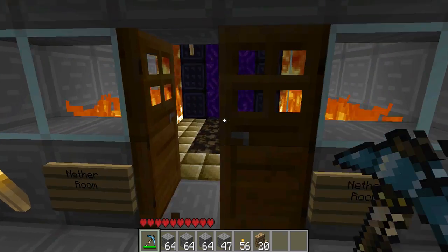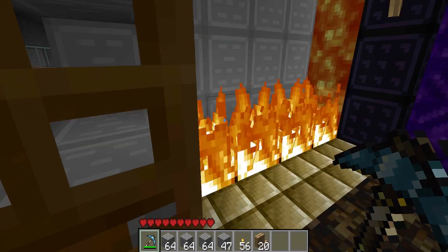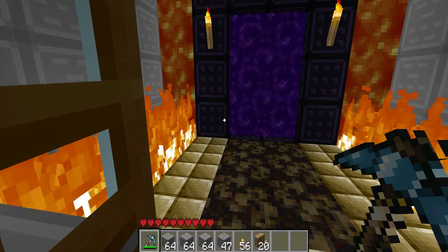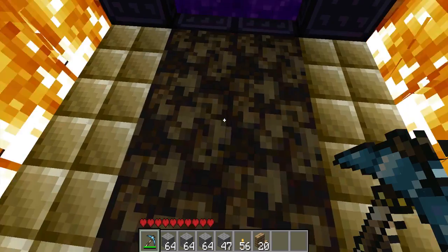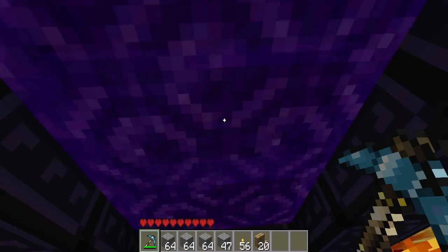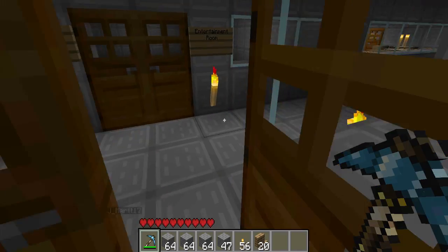And we also built this nether room, which has got all nether things — light stone, which we got from the nether episode. And there's nether rack and lava and slow sand, which I hate. And here's a portal. It doesn't work on multiplayer yet, but we just put it there.